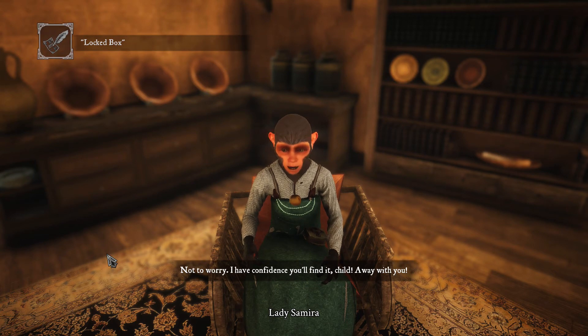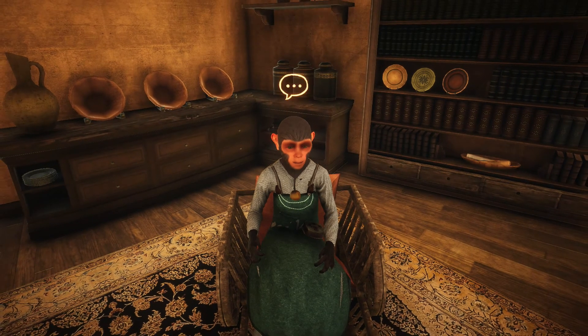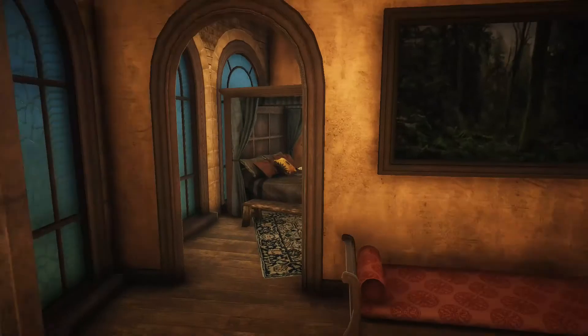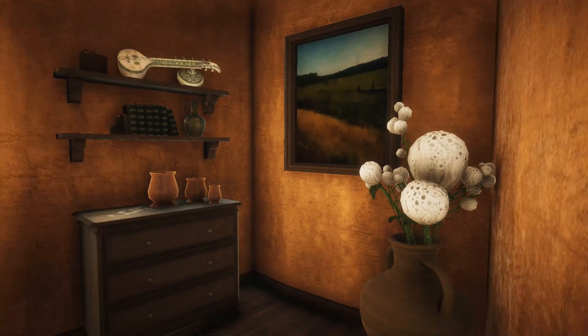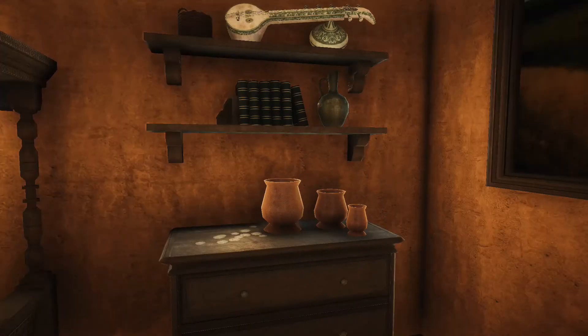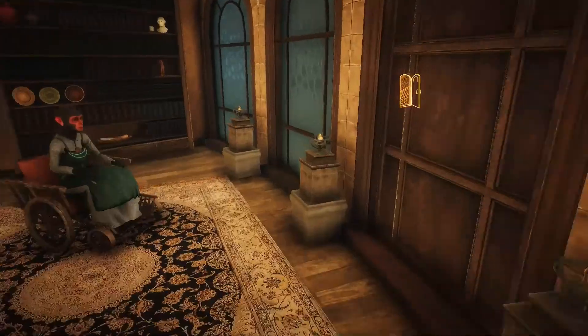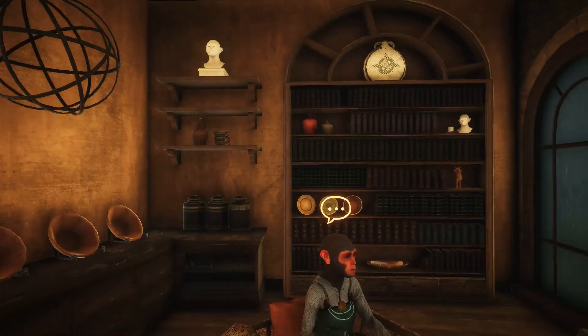You think she's telling us a story? 'I have confidence you'll find it, child. Away with you.' Okay, I'll do what I can. All right, Lady Samira. She has a beautiful apartment. Wow, look how nice — she's got a photo on the wall. Oh, our painting! This is very nice.